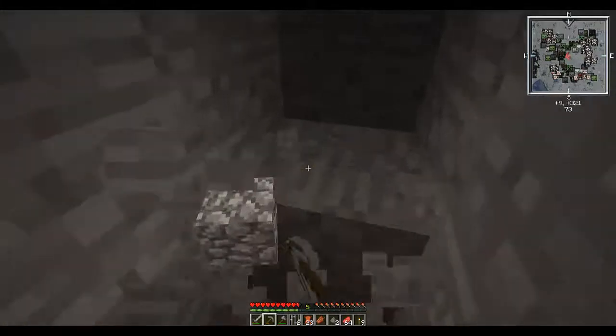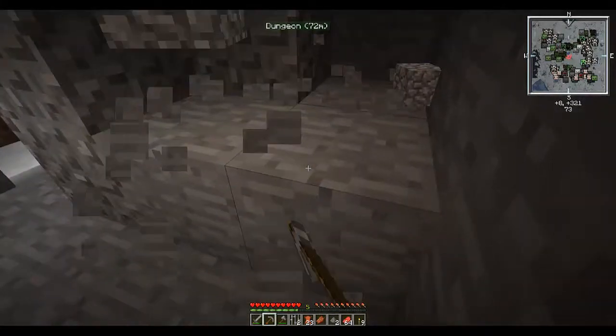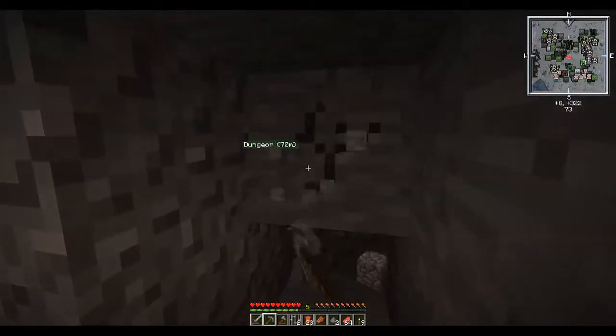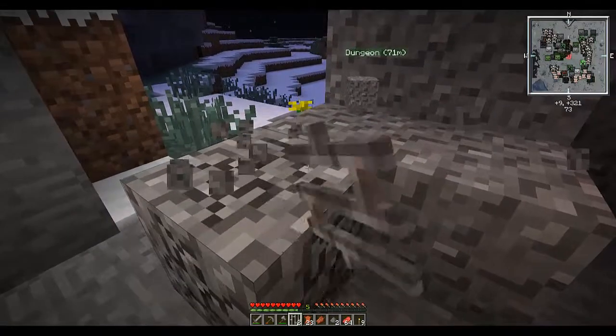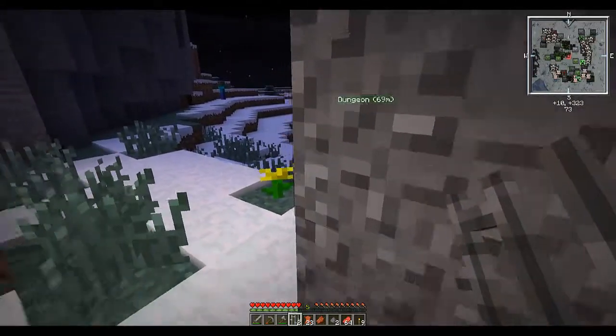I'm just gonna mine some cobblestone and make this just a little tiny house - probably not gonna stay here for long, just until I can start mining. There's probably gonna be a lot of cutscenes until we get a little bit further into the game, just to make it a little more interesting. Back in a sec, hopefully I'll have this house done and I'll be starting my mining.